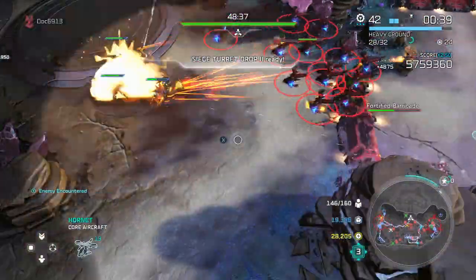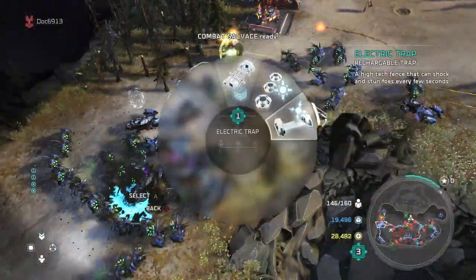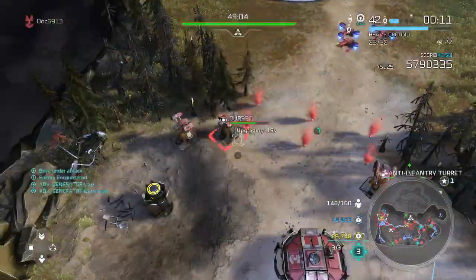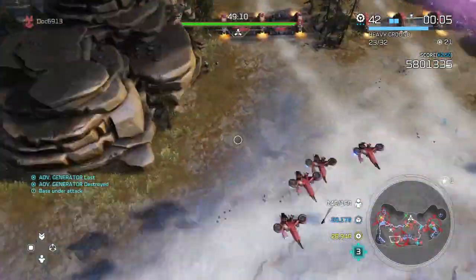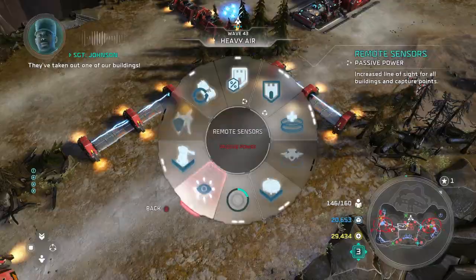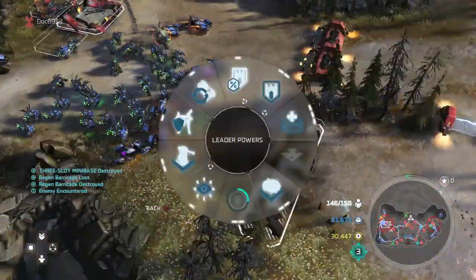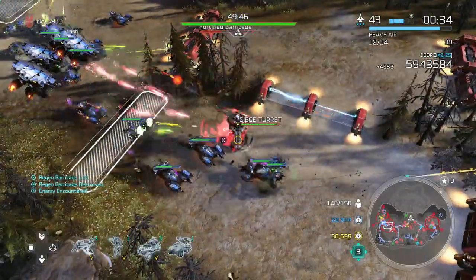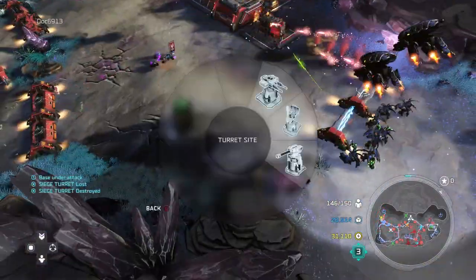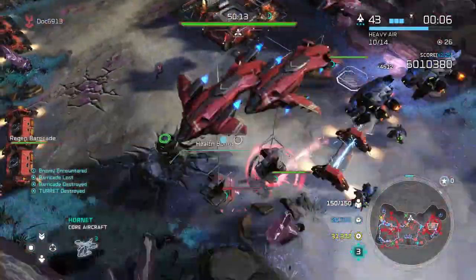Wolverines and Hornets was my base force. In the early rounds, as much as you can, you've got to try to get things set. The only reason to shy away from Sergeant Johnson is he doesn't have a lot of great offensive leader powers for damage. He does have the Siege Turret, which is pretty good, but EMP doesn't do enough damage. The fact that he can build turrets at a discount and all barricades for free is really, really crucial.